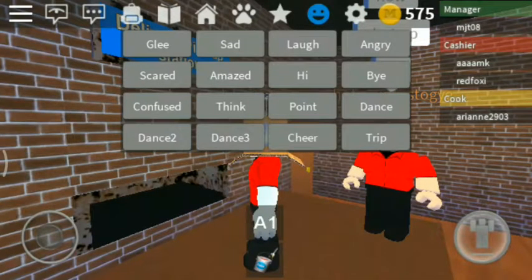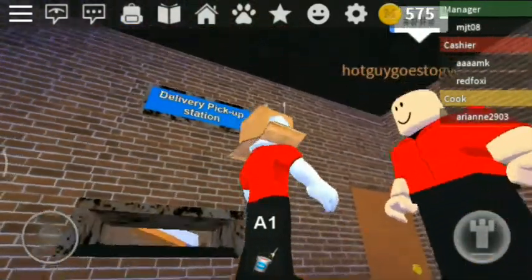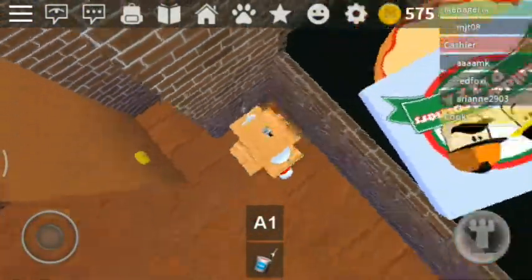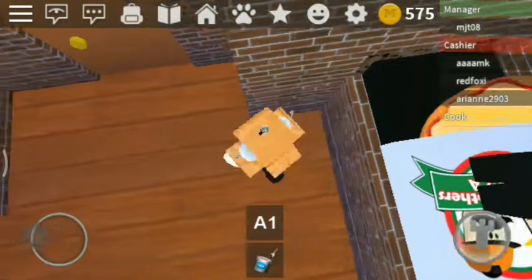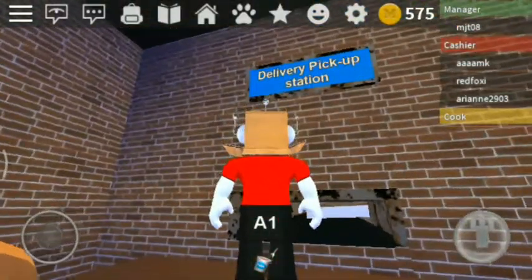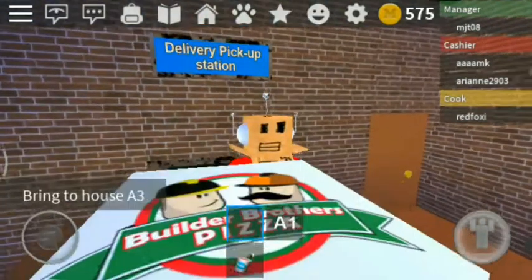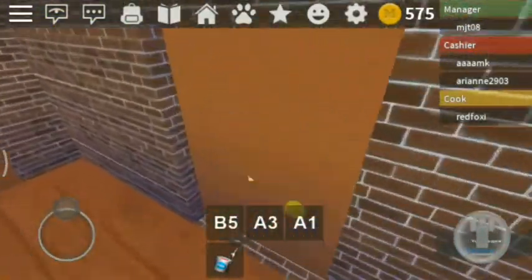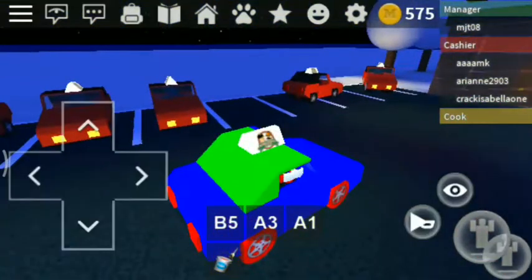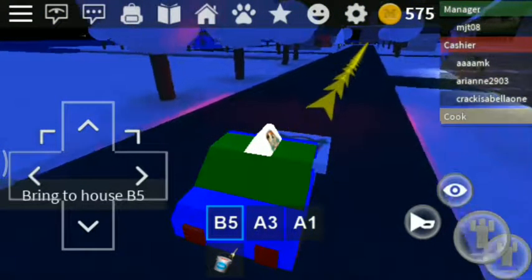This guy has animations — alright, he is abusing us. Let's get this pizza out of here. Thank you, let's go. I don't want the tutorial. The car is back — yes, a nice car. Alright B5, let's go to B5 and deliver these pizzas.